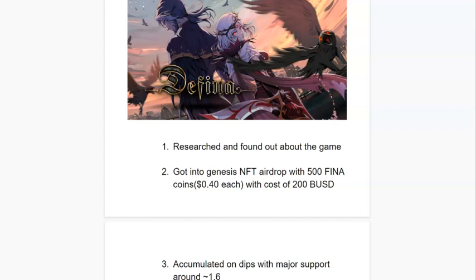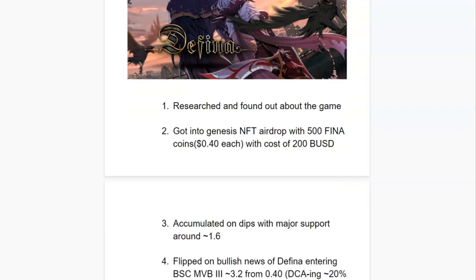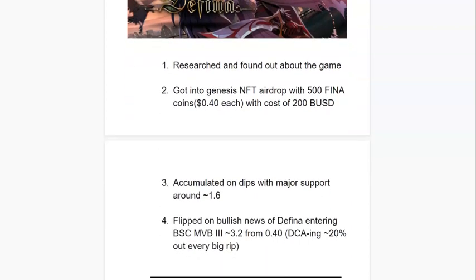Let's exclude the mystery boxes and focus on the FINA coin swing. I also accumulated on dips with major support around $1.60 — a five or six times tested support within 10 days. I accumulated a lot around there, then waited for bullish news. It was stagnating around $1.60, hovering up to around $2.00. After the bullish news of FINA entering the Binance Smart Chain Most Valuable Builder #3, it flipped all the way to $3.20, where I sold a moderate amount.